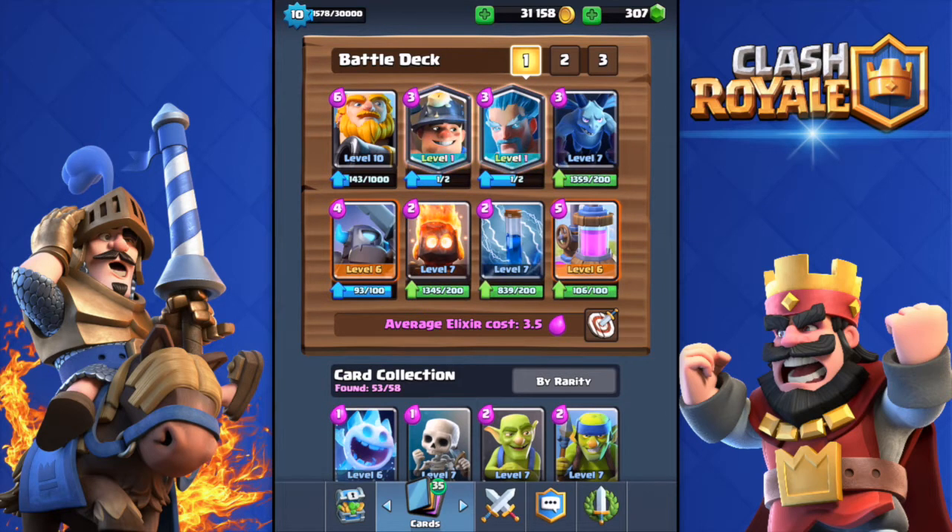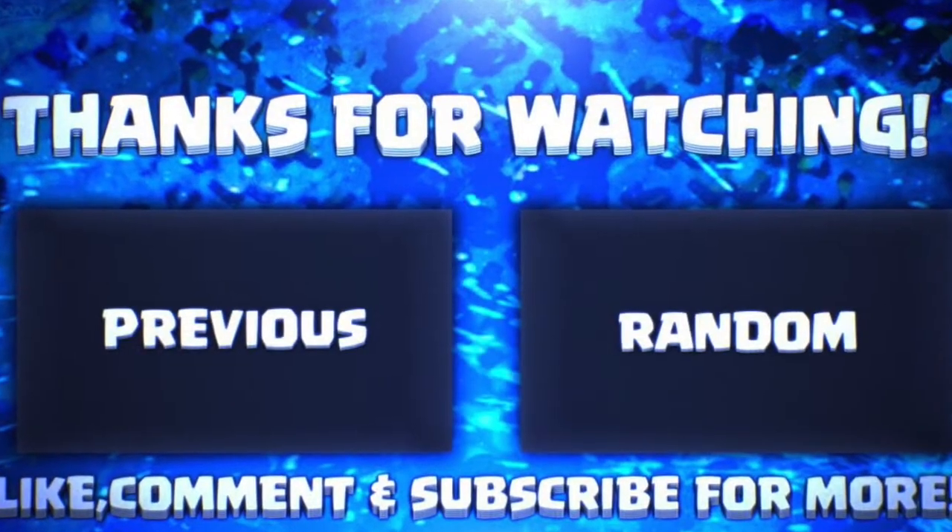This deck was actually pretty fun to use with those two legendaries. I do hate going against the Royal Giant, but at the same time I like using him. If you have the Miner and the Ice Wizard, make this deck and try it out. Thank you very much for watching! Comment hashtag 'I love the Royal Giant' if you made it this far. Leave a like, subscribe if you haven't already, and see you in the next one!